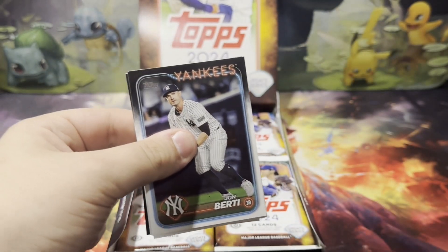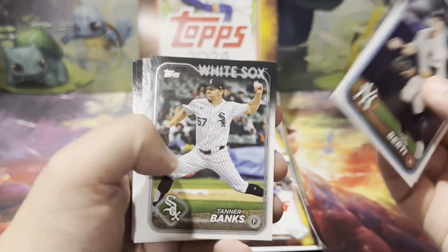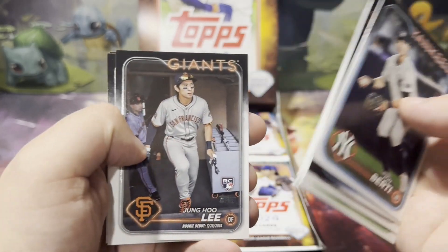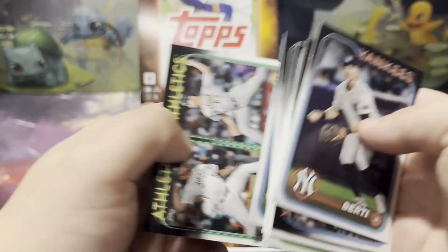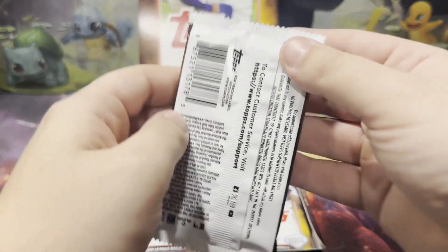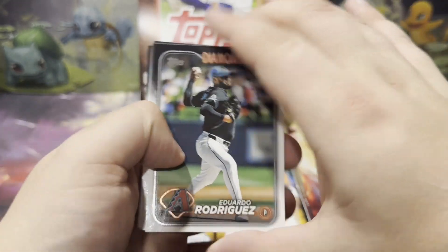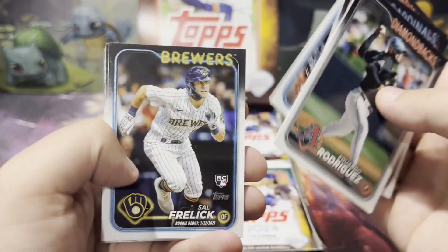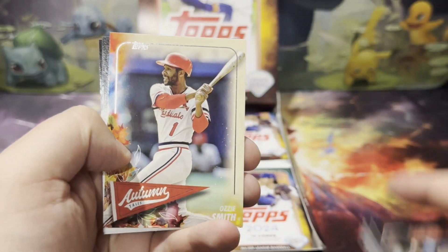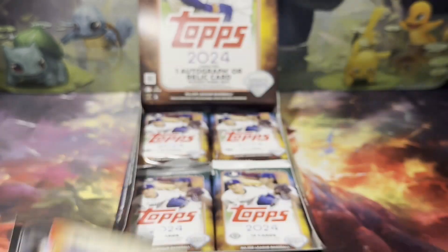Here we go. We got John and Bertie to open things off with. John Hu Lee — a little base pack to start off today's opening. Probably not going to spend much time going through these cards as we've seen the majority of them already. Corbin Burns and an Autumn Ozzie Smith.